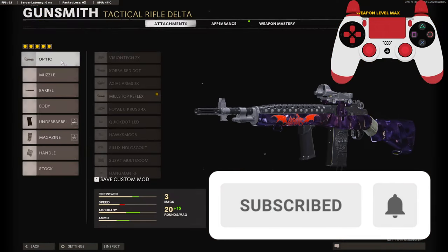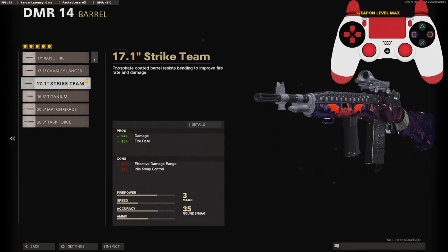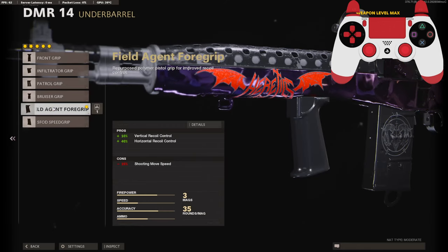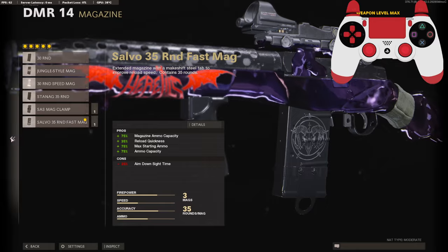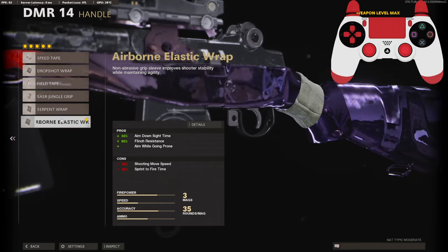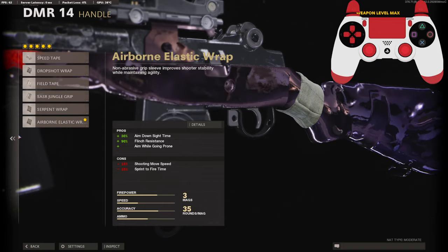On this class setup I'm using a Mil-Stop Reflex, but you could choose whatever you prefer. On the barrel I'm using the Strike Team barrel for the damage and extra fire rate. On the underbarrel I'm using the Field Agent Foregrip for vertical and horizontal recoil control. On the magazine I'm using the 35 Round Fast Mag, and on the handle I'm using the Airborne Elastic Wrap for aim down sight time, flinch resistance, and aim while going prone.